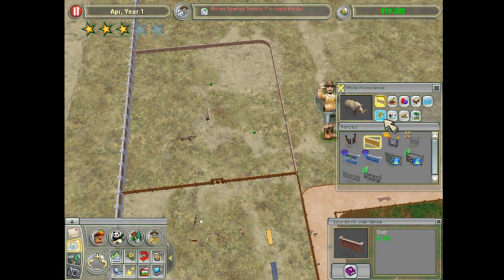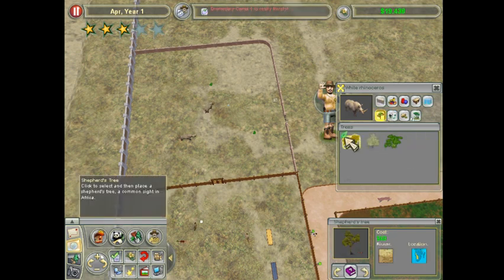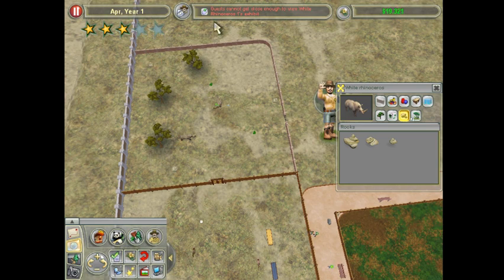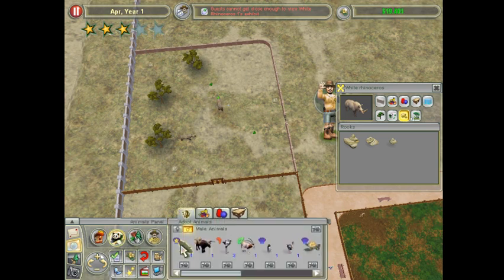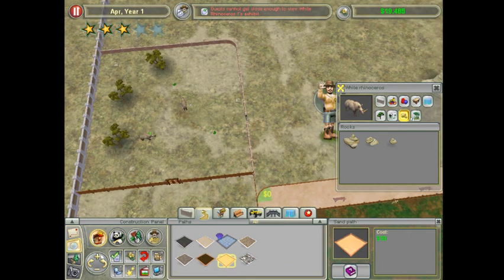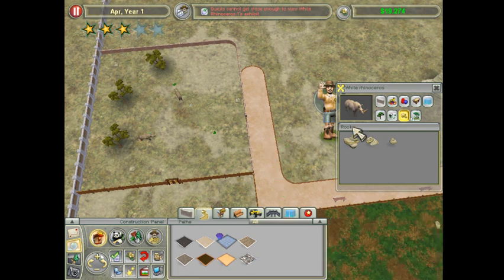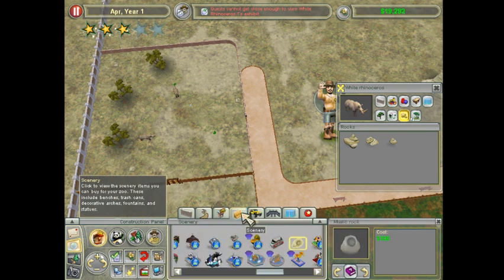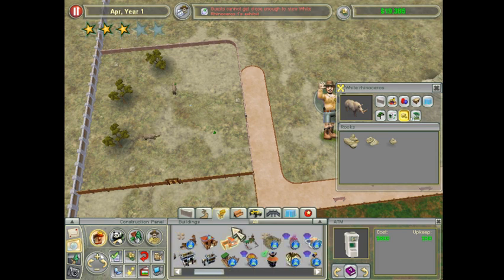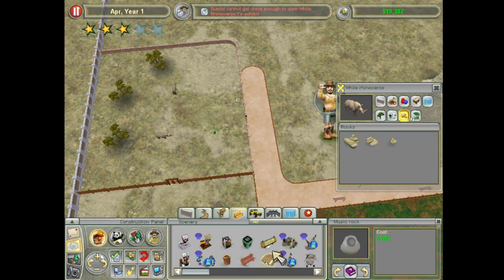I think I'm going to need another zookeeper for that side. Plop in a few trees and a rock or two. We'll go ahead and give them one of these food items and a donation box. But then I've got to go see what's going on in my desert exhibit because they are all complaining about being thirsty.